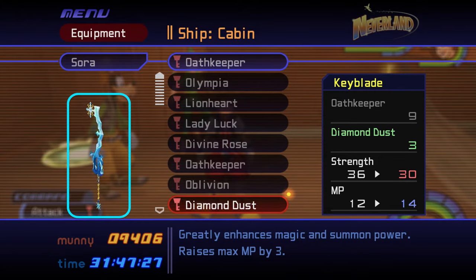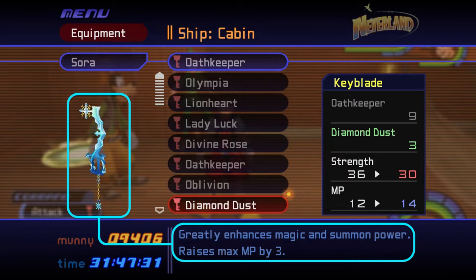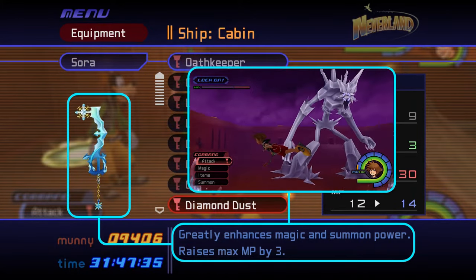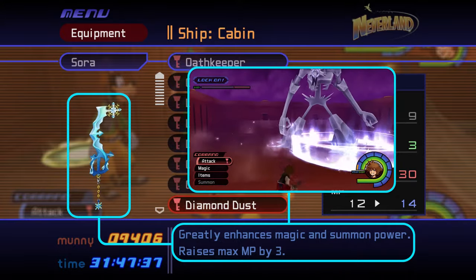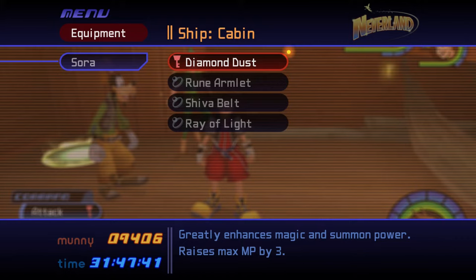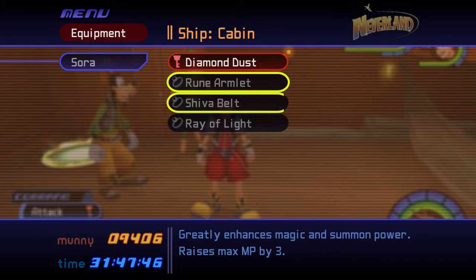The Diamond Dust keychain is your best option here, as it bestows the greatest boost to your MP and magic power. You can obtain it by defeating the Ice Titan in the gold match at Olympus Colosseum. We've placed a link in the video description so you can check out our tutorial video for that fight. Equip accessories to Sora and Goofy that increase MP and magic power, like the Armlet accessories, the Shiva Belt, and Ray of Light. Click the links in the video description to learn how to obtain these.